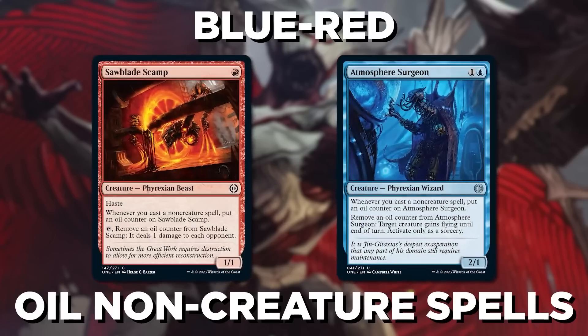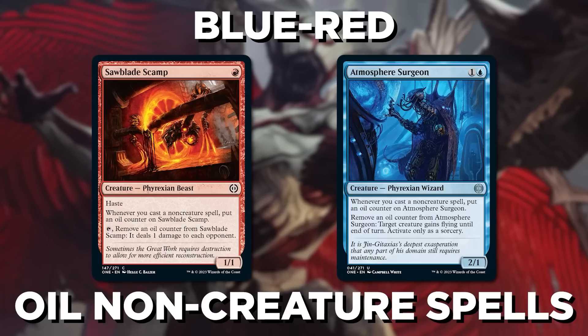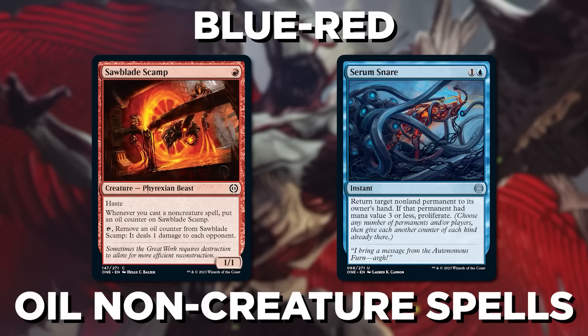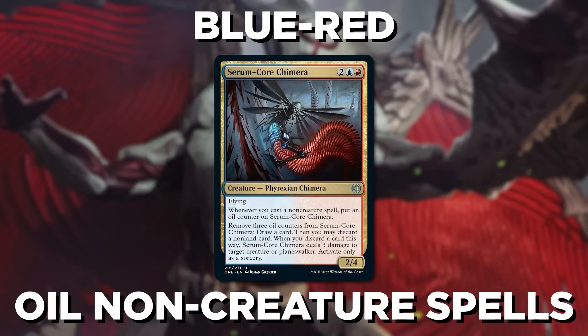More of that strange oil — it's probably nothing. Or maybe it's Blue-Red oil non-creature spells. Non-creatures is nothing new for blue and red, but oil counters is a fun wrinkle. There are cards that get counters as you cast non-creature spells, like Sawblade Scamp and Atmosphere Surgeon, and you can back those up with some nice cheap non-creature spells. It's worth noting that if you play a proliferate spell with one of those in play, the counter will go on before the spell resolves, meaning you can proliferate it up to get a second one. Neat trick. Serum Core Chimera is the uncommon here that seals the deal, doing pretty much everything you want to do in this archetype.